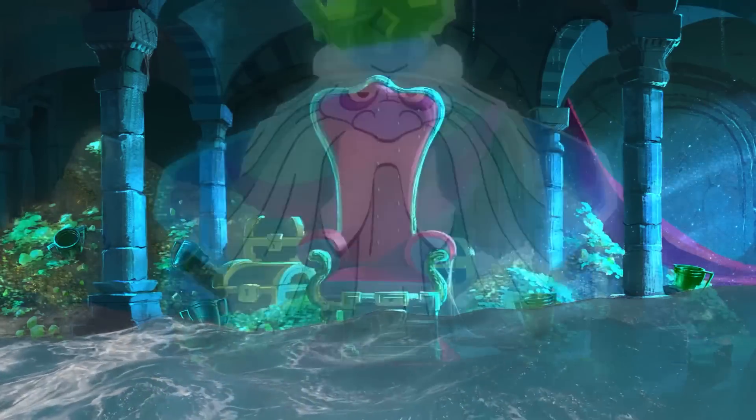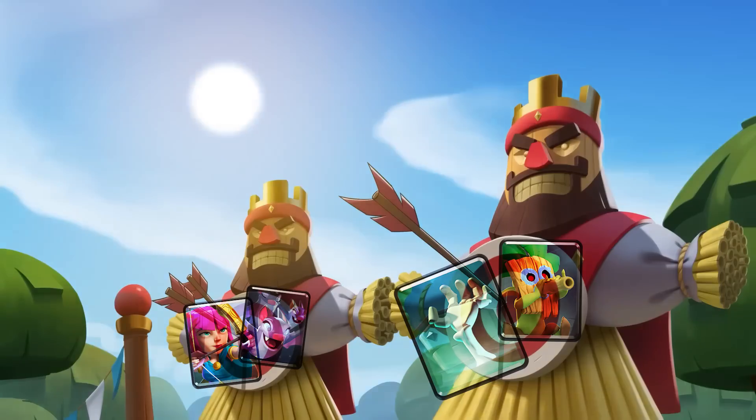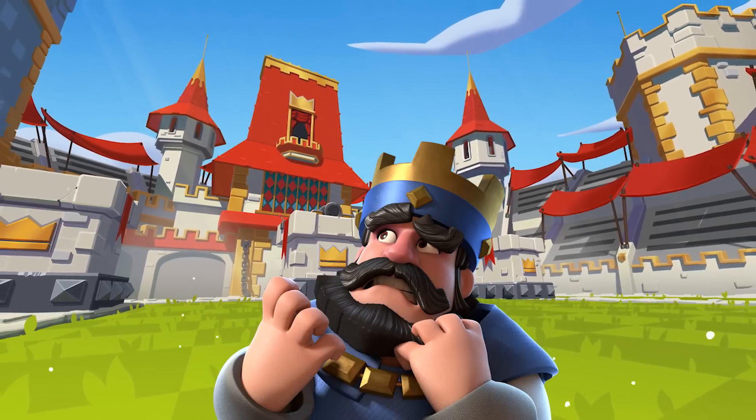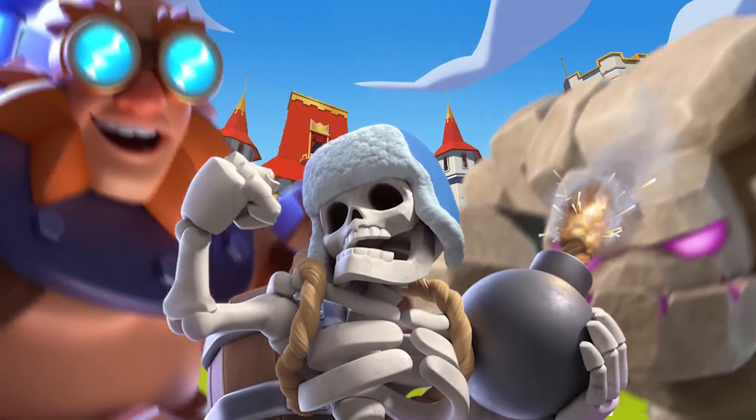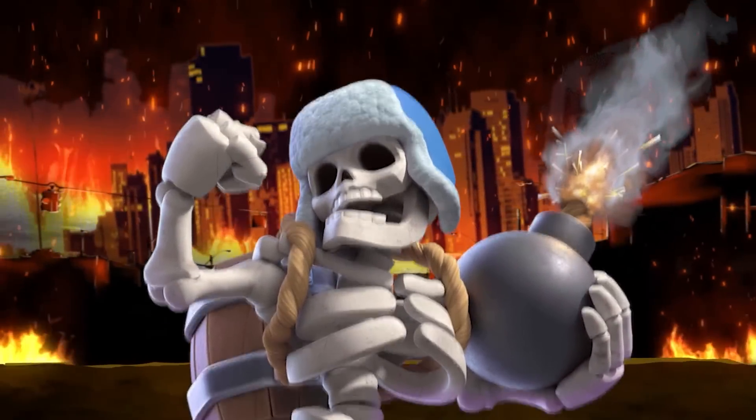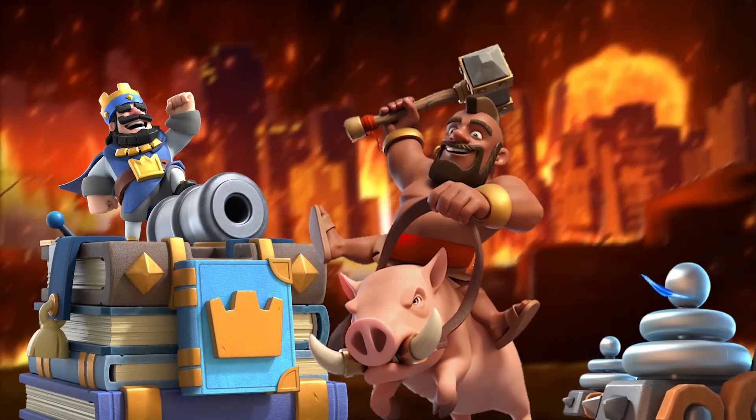Royal Ghost can float over the river to wreck Goblin Huts and other buildings, while Arrows come up clutch to remove bait cards instantly. And if you're tired of losing to tank players that always go all in, you're going to be shredding Electro Giants, Golems, and any big beatdown push with a Giant Skeleton to make all their pushes go kaboom, with a Fisherman to activate King Tower and the Zappies to stun their stuff. And after you defend with your units, they're always going to be useful too.